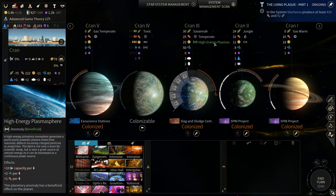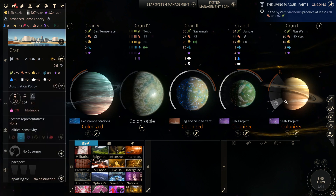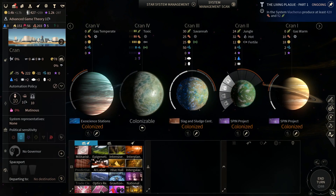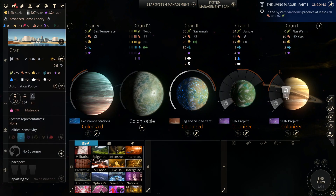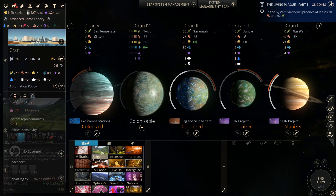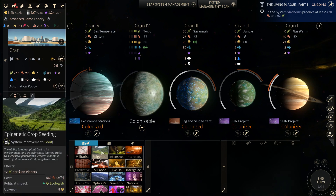So we have here a high-energy plasmasphere. Some decent defenses, I guess. This system is built kind of strangely. Let's move everybody off of CRAN2 to fill up CRAN1 for the extra industry, and let's try to build this place up a little bit.